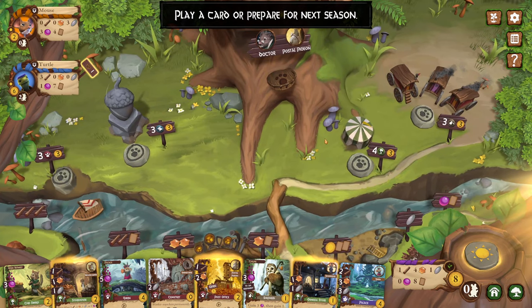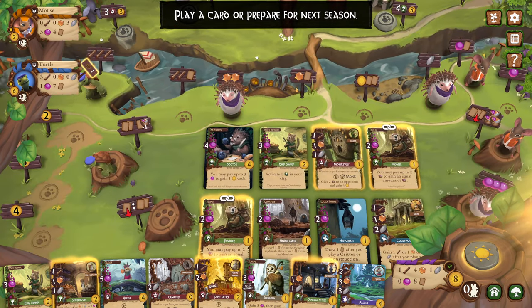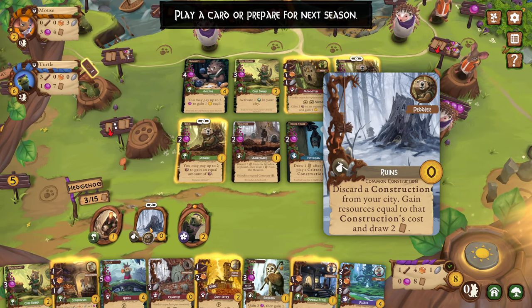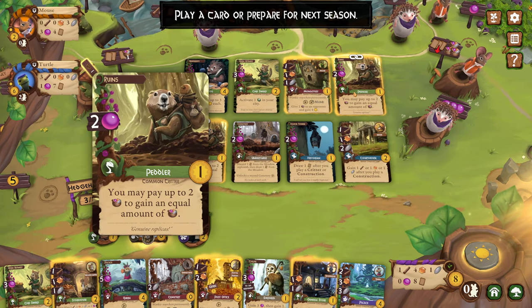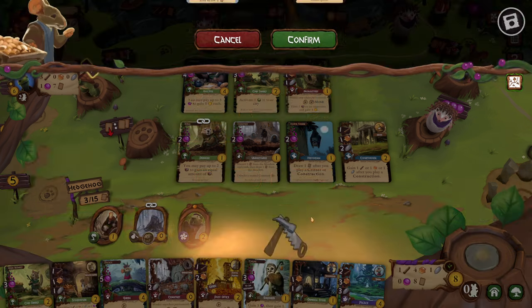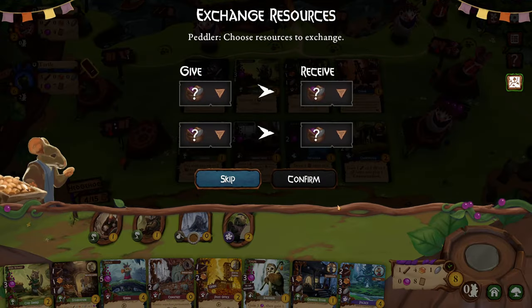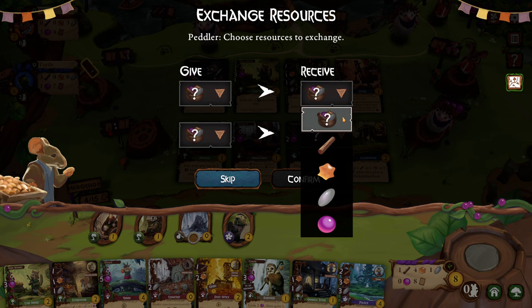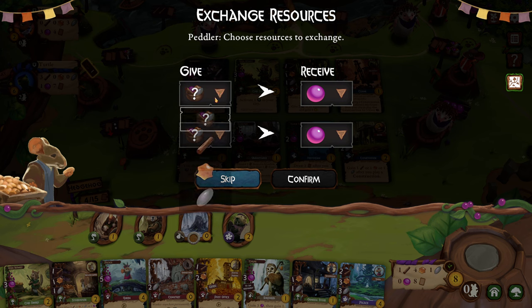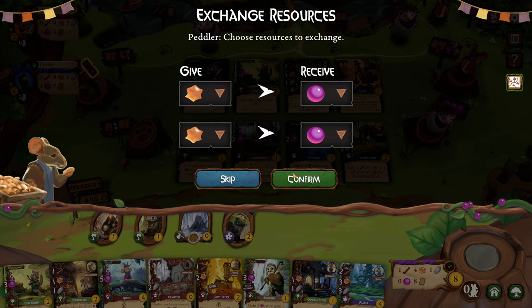We got the post office, but I want to play that postal pigeon. We also have the peddler — you may pay up to two resources to gain an equal amount of resources. This is a good one. We have a lot of resin so we want to get some berries. Let's receive some berries and get rid of some resin.